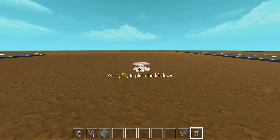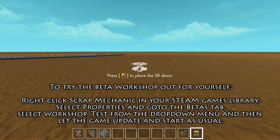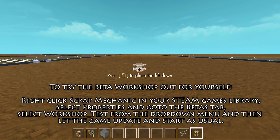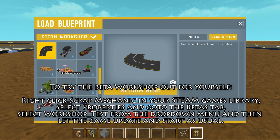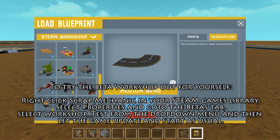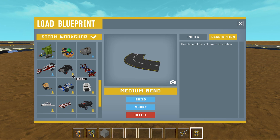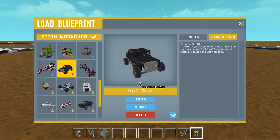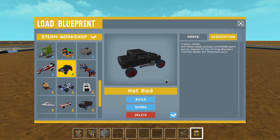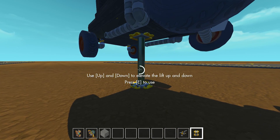They have just released a beta test version of the workshop and it is working. If you drop a lift and press E, it brings up a list of all the things you've created and saved from your world, but also it shows you the things you've downloaded from the workshop. The ones with a down arrow are downloaded items — for argument's sake, there's Otto's Hot Rod. If I want to load that in, I simply press build and there it is in my world.